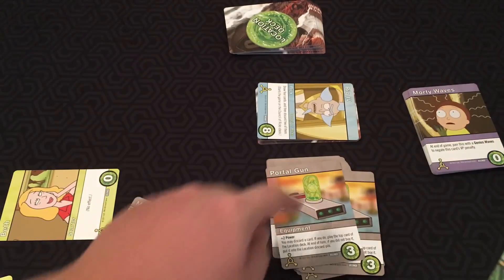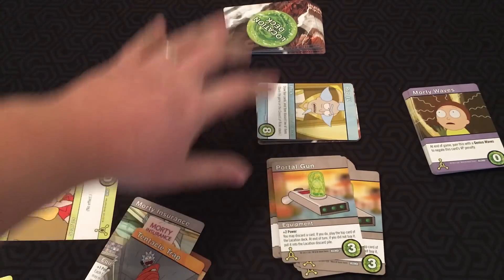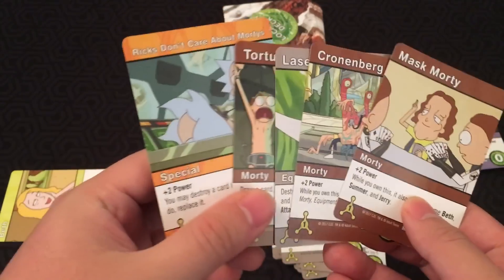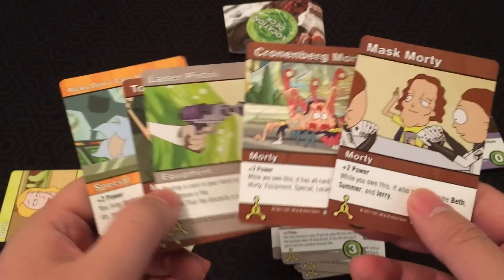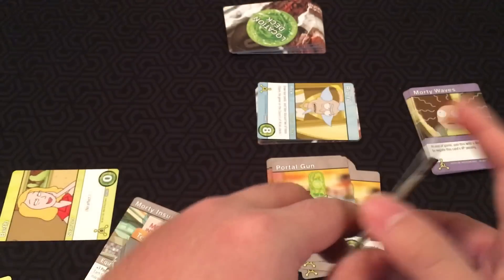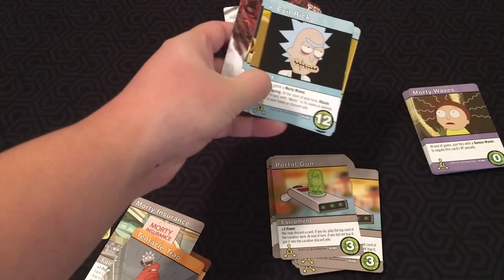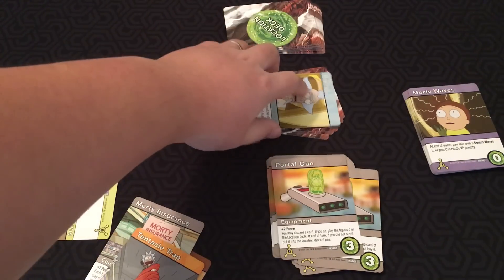Otherwise it's pretty much the same. The Portal Gun and the Location deck is the main new mechanic; otherwise it plays pretty similarly to a regular Cerberus engine DC deck building game. Once you kill Evil Rick the game's over — count all your victory points and whoever has the most wins.